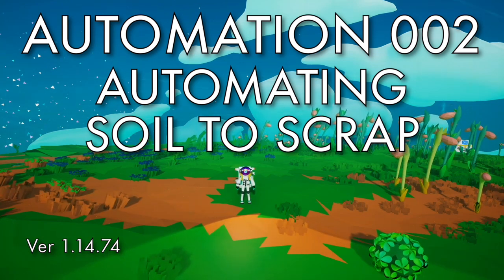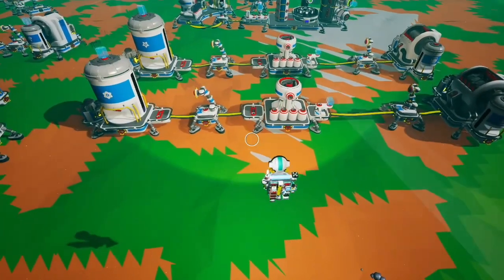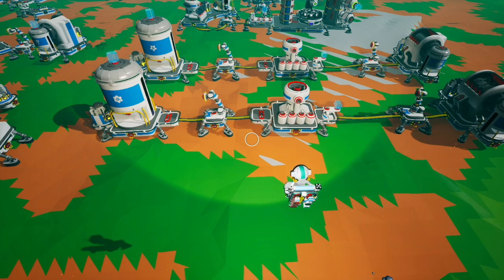Hello, this is an Astroneer tutorial on how to automate scrap production with the automation update. There are some changes to how you can automate soil-to-scrap production, so this is a redo of the video. While you can fully automate soil-to-scrap production, it requires zinc and isn't very efficient. Let's start with how to automate scrap production.